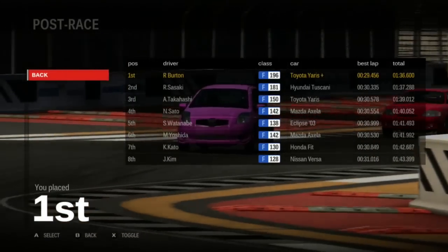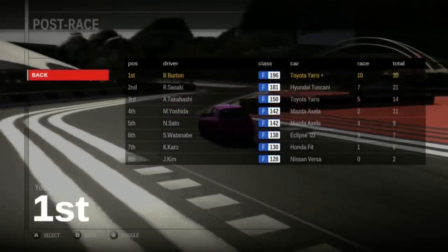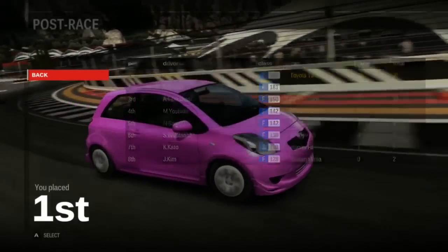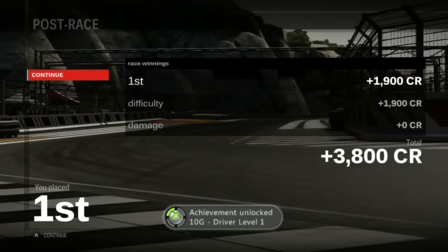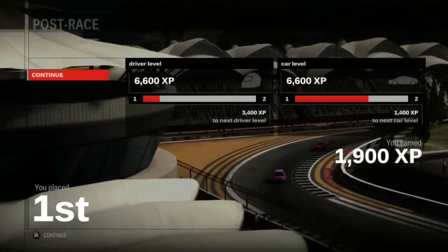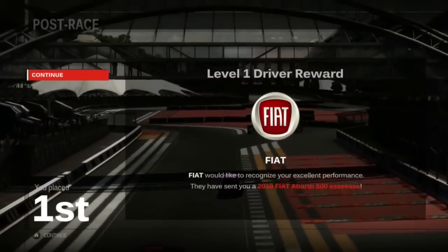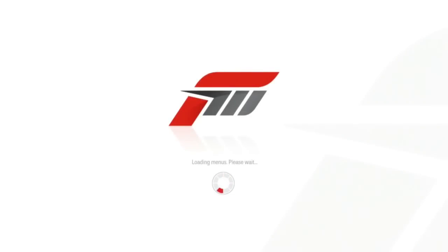Toyota Yaris confirmed better than a Hyundai Tuscani and a Mitsubishi Eclipse. I'm going to try to win all these races — cause why not? Another achievement! Also no repair costs. Forza 3 shows tire wear just like 1 and 2. We've reached driver level 1, and with that, we won a car: a Fiat Abarth 500 SS. Nice.